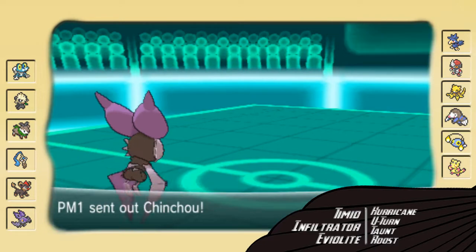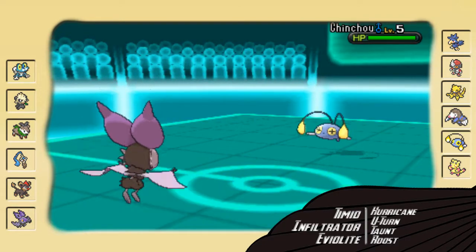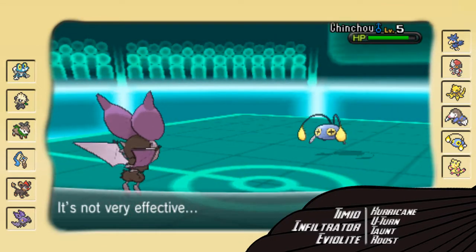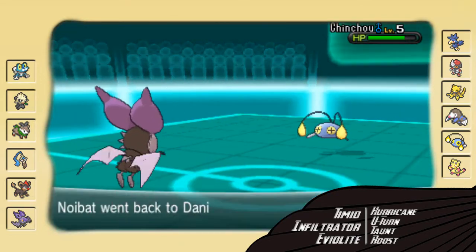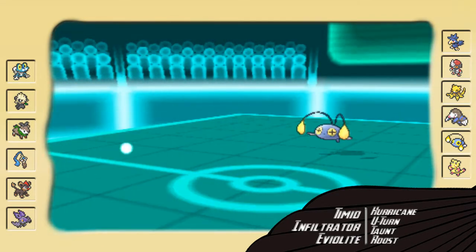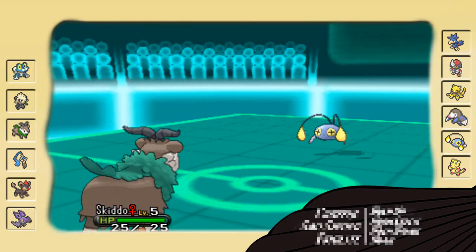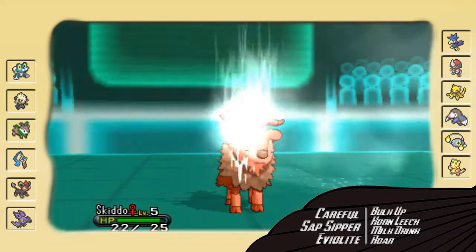I start off with my Noibat, and he starts off with Mienfoo, as I thought he would. I go for the Hurricane just in case he wanted to stay in — this would also let me scout to see if he was scarfed. I'm an Eviolite Noibat, so hopefully I would have been able to take the Stone Edge. I have no idea if I could have, probably not, but I just wanted to try and get rid of that Mienfoo, so I went for the Hurricane.